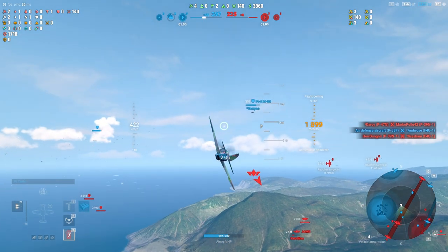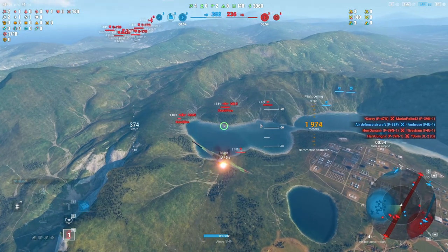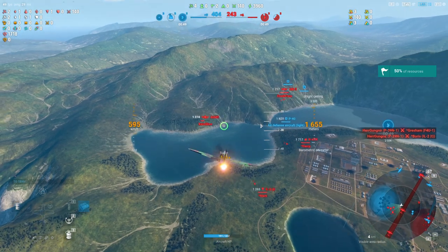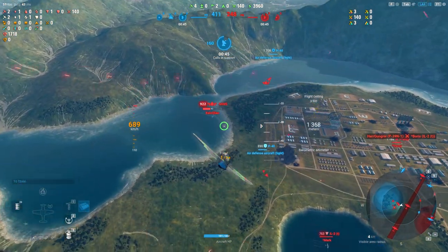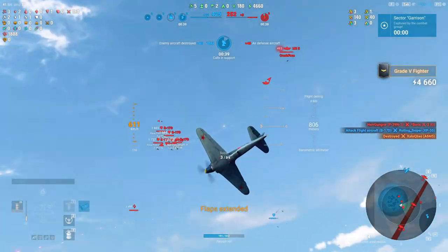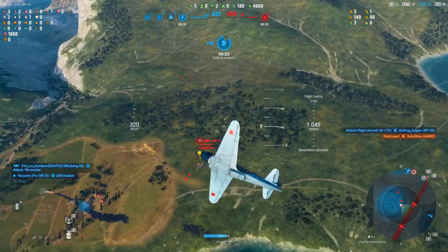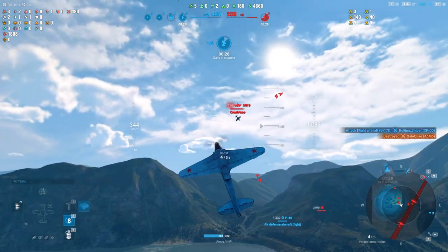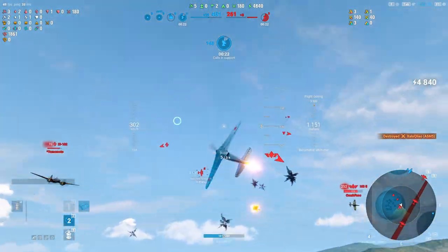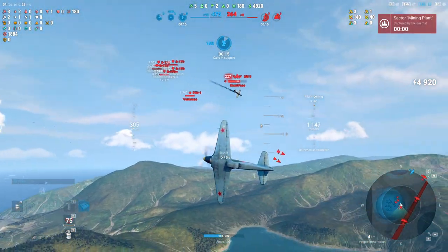We just want to hold on to the mining plant and one of these command centers and we're in good shape. Let's see what we can do. He's engaged — there's a ground attacker up there. Our guys are going to go back. Where can we be most helpful? A 2v1 — let's get in it and see what happens. We have the speed, we have our boost back. We can smack the Zero on the first pass and deal with the MB-5 at our leisure. Let's turn side-on to him, take him in the vertical. Let's go ahead and kick the pneumatic assist and swing around on him.